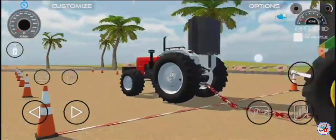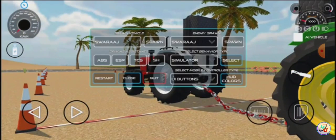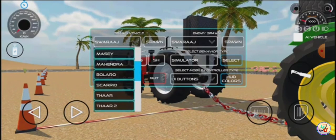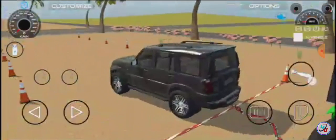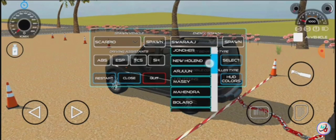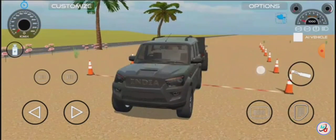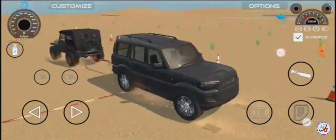Here we are going to tell you about selecting spawn — you can click all of them. We have a Thar and Scorpio here, and we have to warn the AI vehicle.